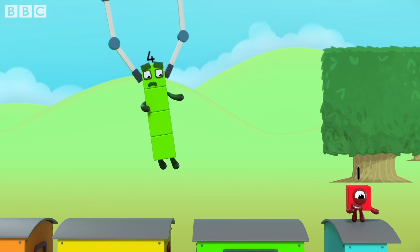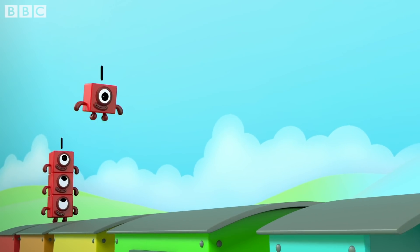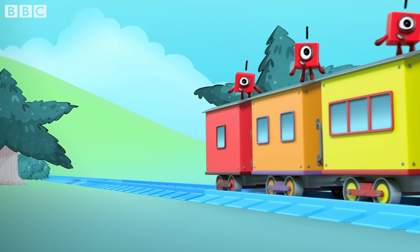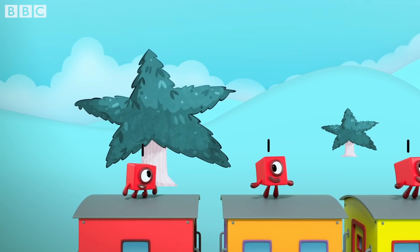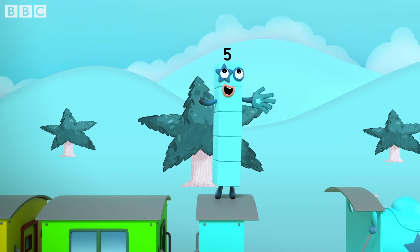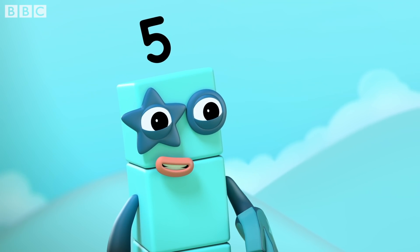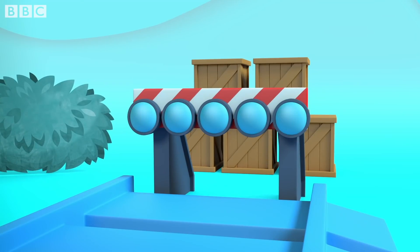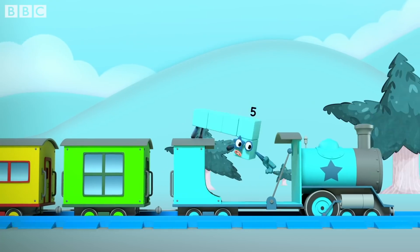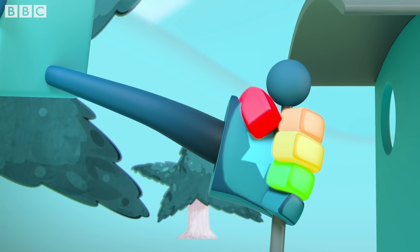Five plus four equals one. Only five can stop the train, so how do we make five a game? One, two, three, four, five. Only five can stop the train, so here I am to try again. Uh-oh, no, we're in a mess. Stop the number blocks express. One, two, three, four, five.